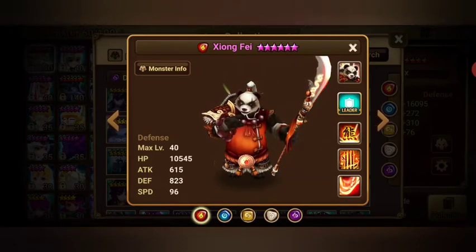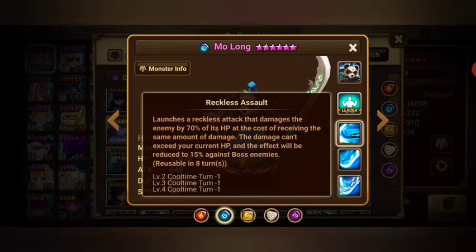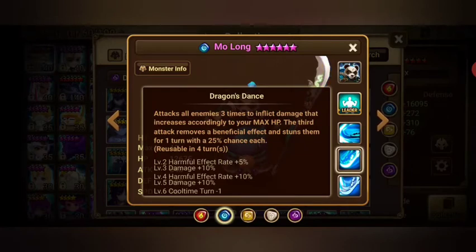The next monster is Molong. He used to be a very, very OP monster in seasons 5–6 in RTA. He has an HP lead. His third skill, Reckless Assault, deals 70% of the enemy's HP. His second skill, Dragon Stuns, is why he was so broken — before, it could strip on every attack, but now it only strips on the third hit.